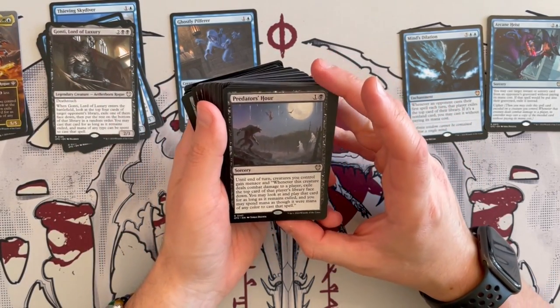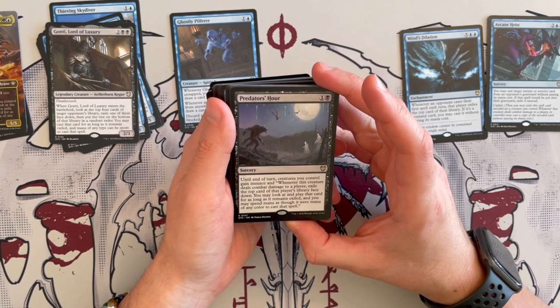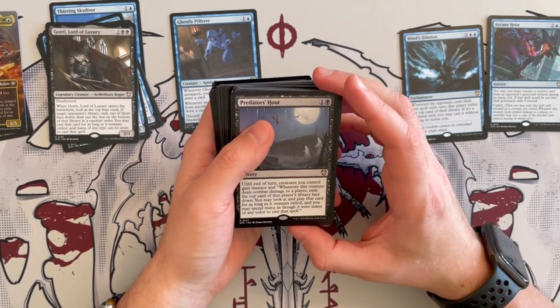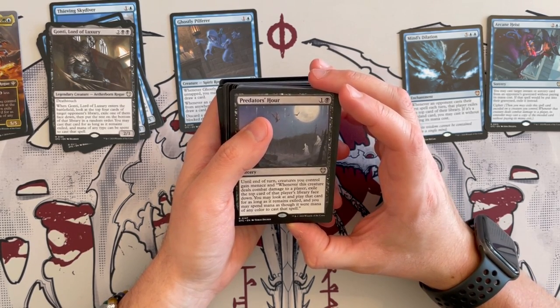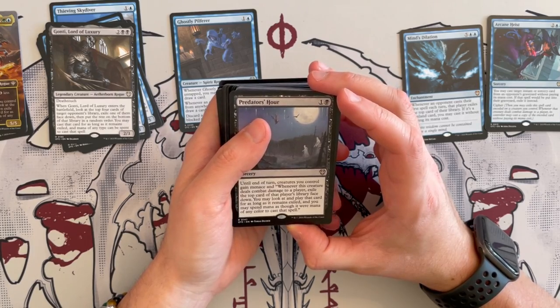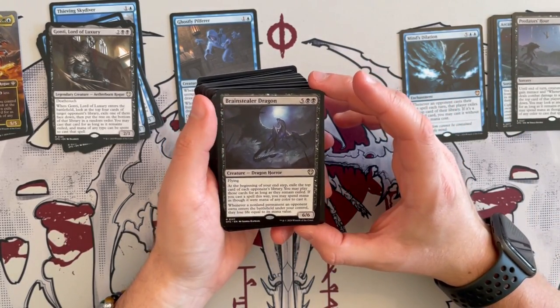Predator's Howl is a Sorcery that costs 2. Until end of turn, whatever creatures you control gain Menace — good for our commander. And whenever this creature deals combat damage to a player, exile the top card of that player's library face down. You may look at and play that card for as long as it remains exiled, and you may spend mana of any color to cast a spell. Very, very synergistic. Just insanely good.